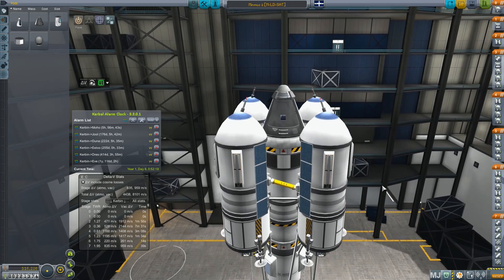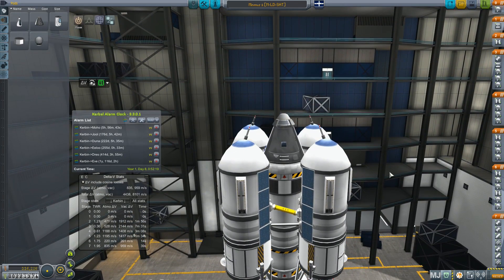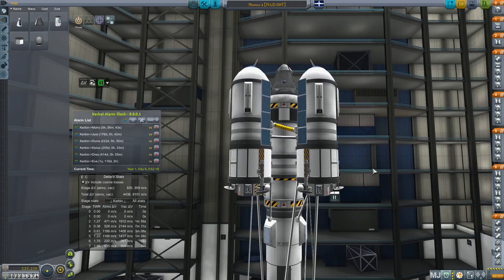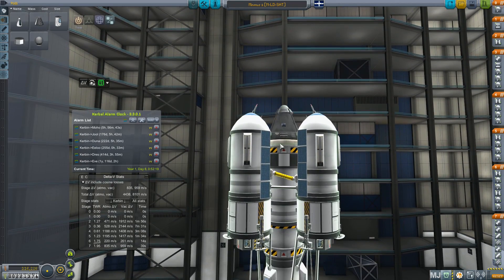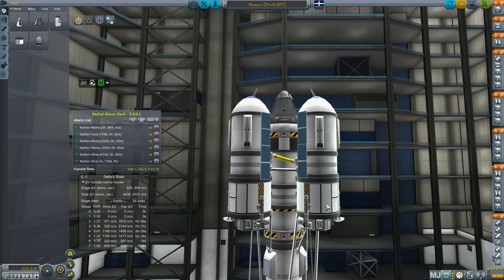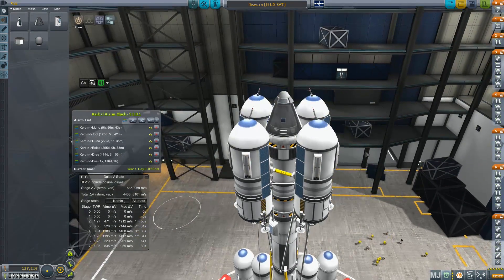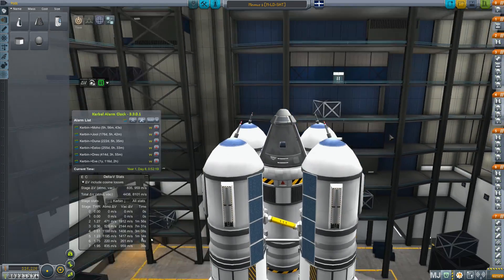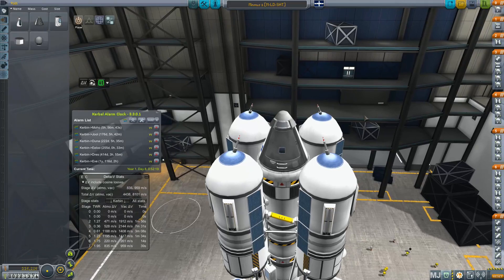So I've installed RemoteTech. We've also got TAC Life Support, which means we have life support for our Kerbals, which makes Kerbals more complicated. We've now got a way to make probes more complicated too. Some of you might ask why am I making it harder - well, I've got a lot of people who've said both in the comments. Once we make something hard with Kerbals, it becomes too easy to just rely on probes, so I want to make probes harder as well. Also, more fun.